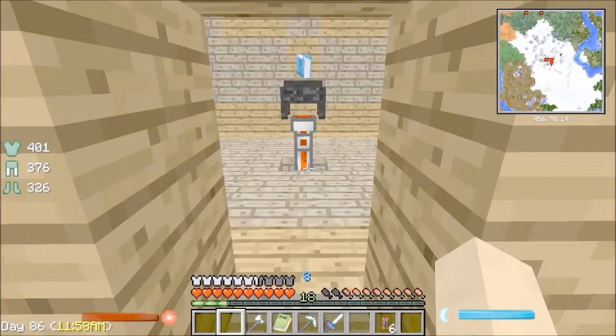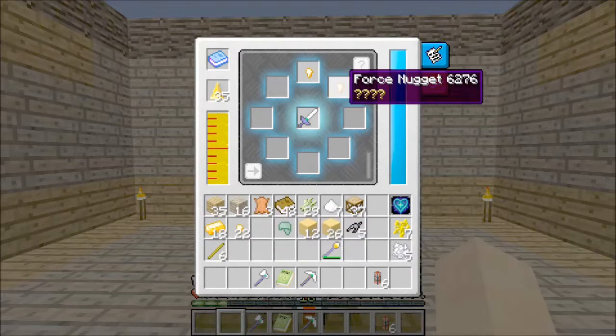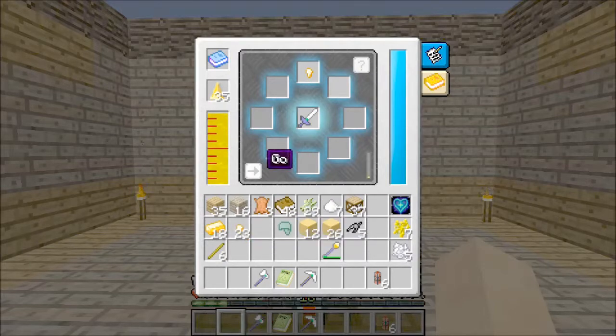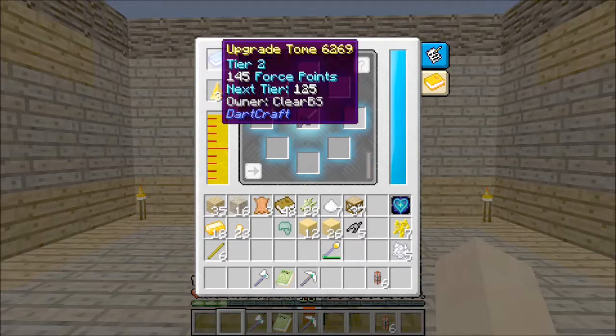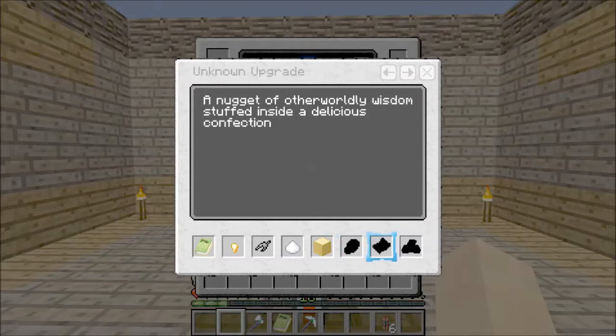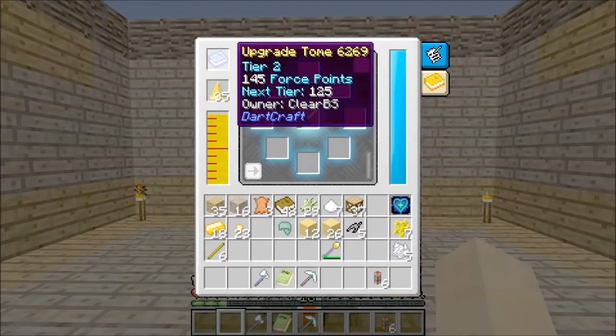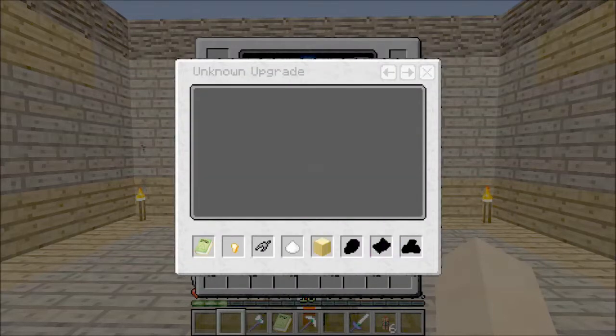Next, we have our plus-seven attack damage sword — that's the equivalent of a diamond sword. We are going to add a force nugget onto it. Every single time you figure out what these upgrade items are and use all of them from that tier, your upgrade tome will actually increase in its ability and unlock more things for you to use. So you do have to go through all of these.